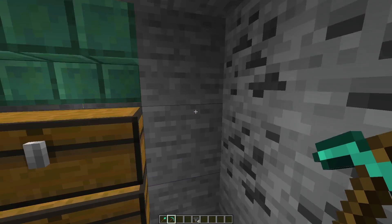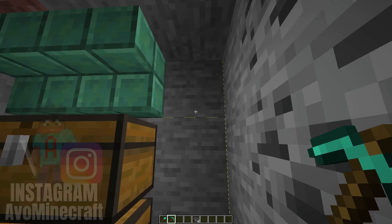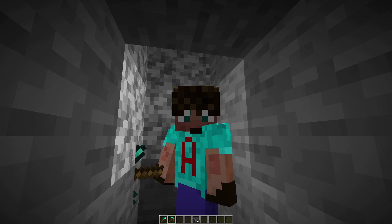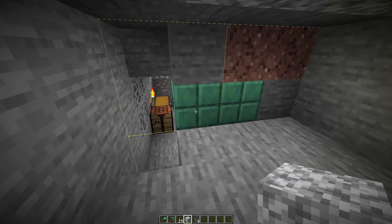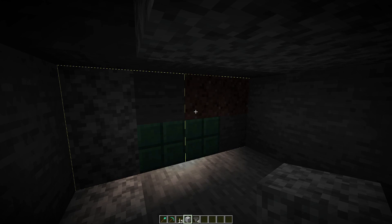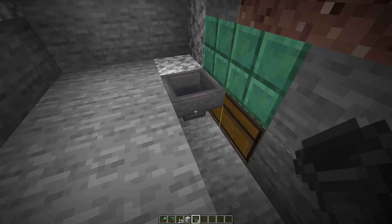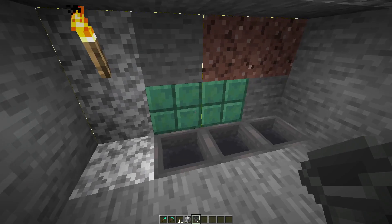Now we're going to dig our way through to the primary farm area. Dig out those three blocks — you can see the chunk borders shown there; you can switch them off by pressing F3 and G, but it's good to visualize them. The other side is our slime chunk. We want to get inside the slime chunk up to Y level 8, which is going to be the floor, the lowest point of our farm. Once you've exposed the back of those steps, fill in the gap you just made, then shift-click a hopper into the back of the chest, shift-click another hopper into that hopper, and shift-click a third hopper into that hopper. That is our collection system — now we need to put down some rails.